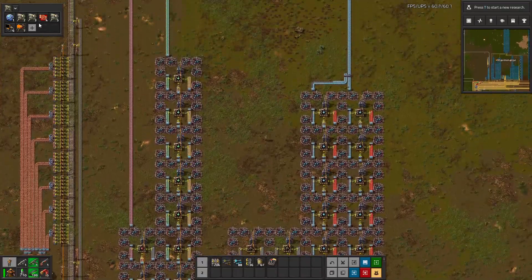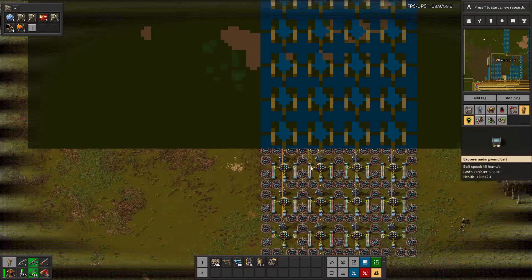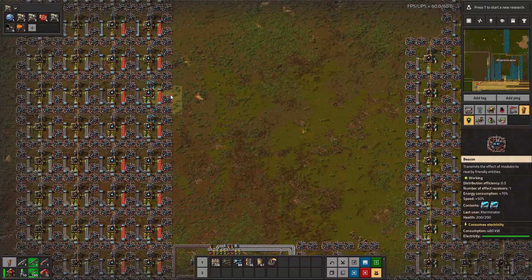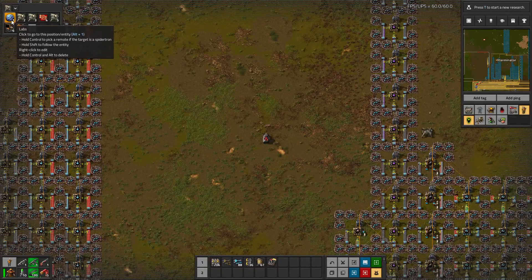In terms of locations, you can click this and then drag and select entities or anything like that. What I did with the lab is I just selected a lab. If I click this, I jump to the location I selected. Or if I want to jump to red circuits, it jumps me to red circuits, or these other locations I've set up — which is really cool and makes it super easy to navigate around your factory. You can also jump to the tank, et cetera.